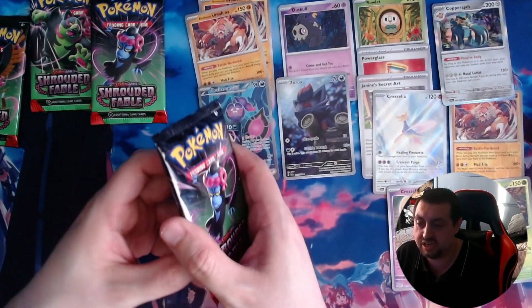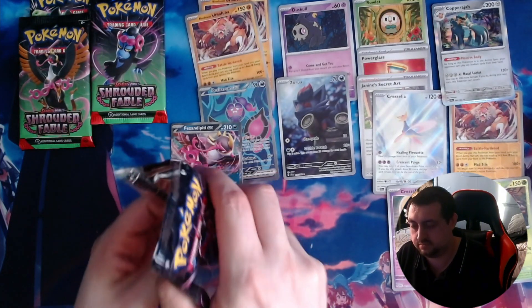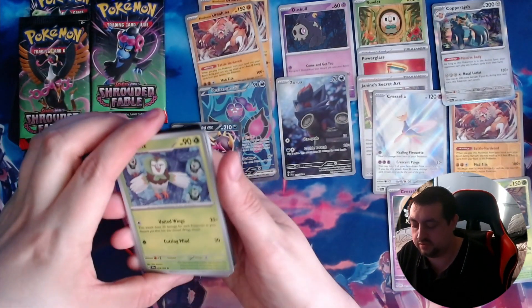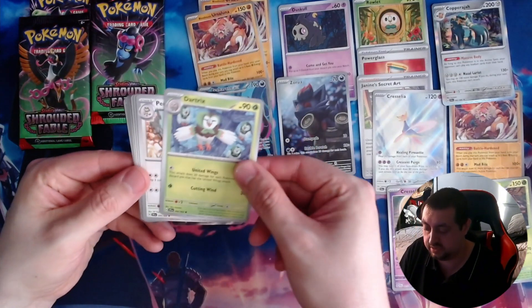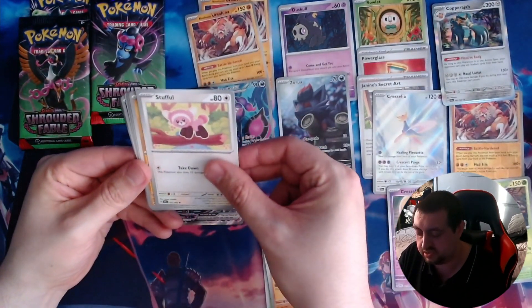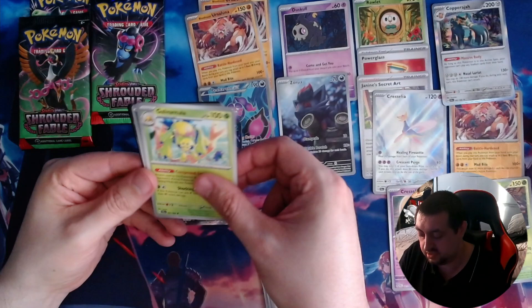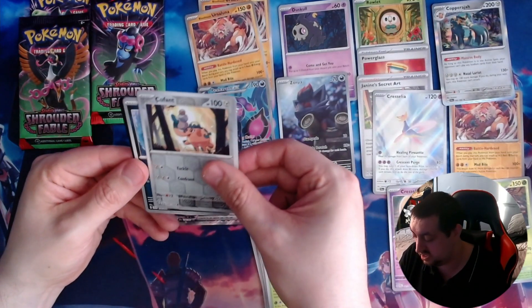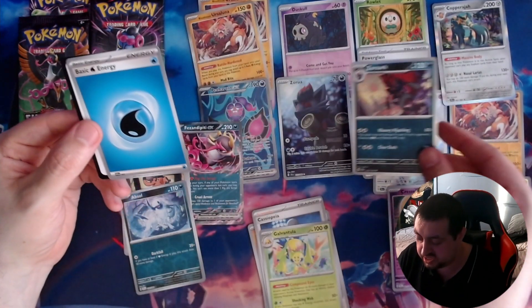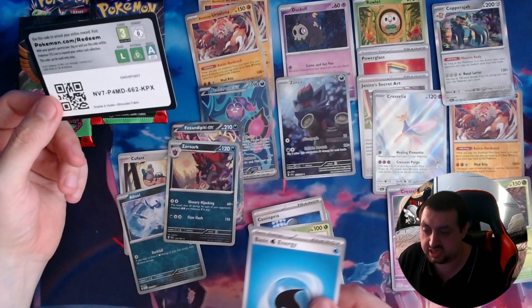Speaking of packs, we have got four left. We've got a Dartrix, a Persian, a Croagunk — I don't think we've had a Croagunk yet — a Stufful, a Silver Wing, a Cassopia, a Galvantula, a Bouffalant, which I don't think we've had, and an Absol, which I don't think we've had. And we have got a Zoroark to match the Zorua, so we've got the evolution line of that now as well. That's pretty cool. An energy and there is your code.